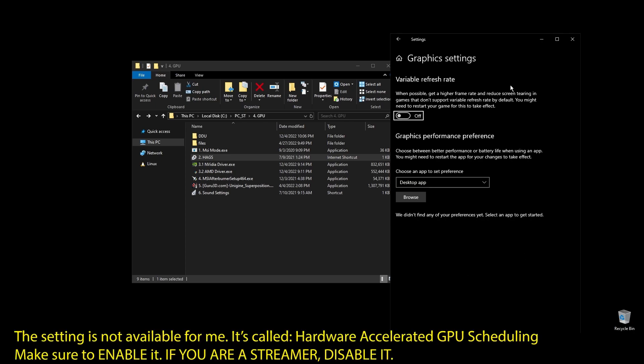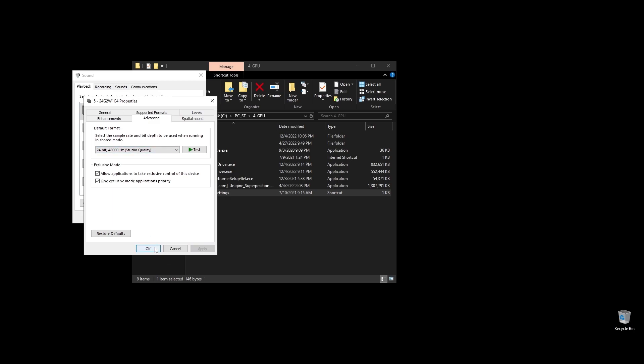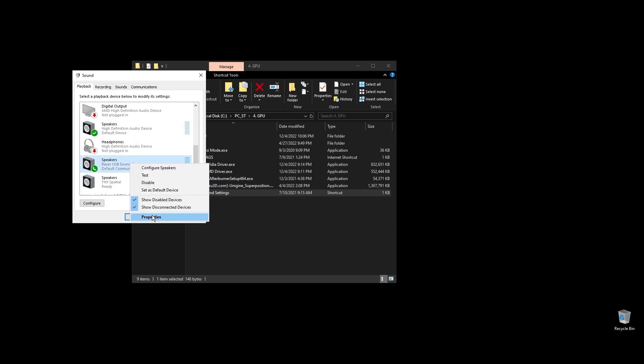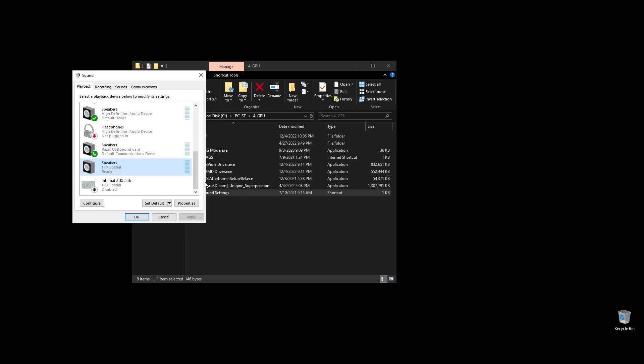The next step is to disable audio enhancements. This will not directly boost your FPS in Yakuza, but it will fix stuttering and freezes for many of you. There is almost zero effect on how you hear things in the game unless you have special effects like bass boosting enabled. You can always return and re-enable them if you feel your sound changed drastically.